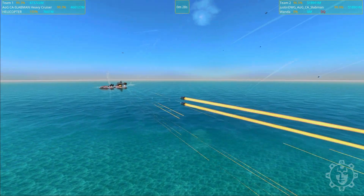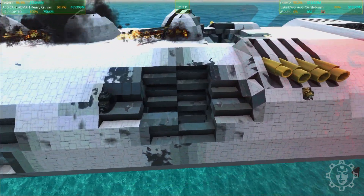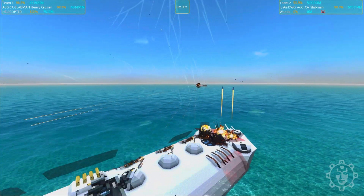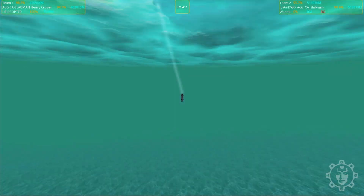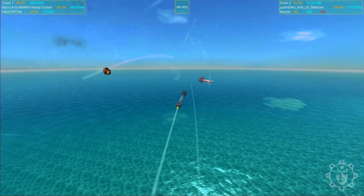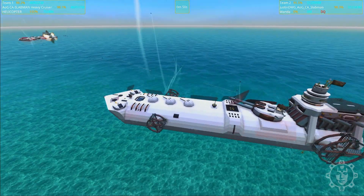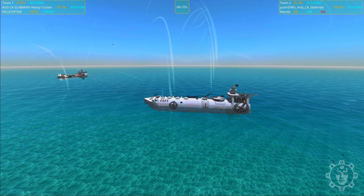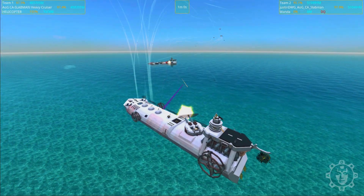It looks like the original Slabman put in some penetrating capabilities there. We're going to follow this CRAM barrage - I believe these CRAMs are pretty strong, but are they strong enough to get through the defenses? The answer is kind of yeah, but it did not reach through further than the surface layer, which is unfortunate. The Wanda on board is already very sad. Justin DVG spent a lot on the interceptor missiles.